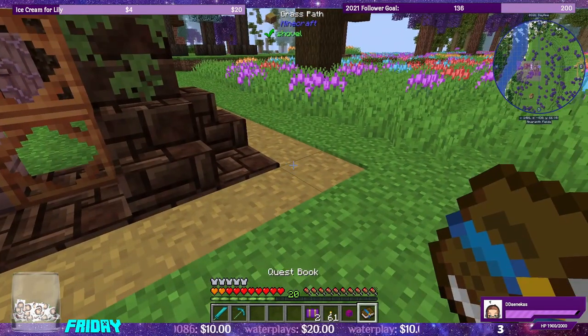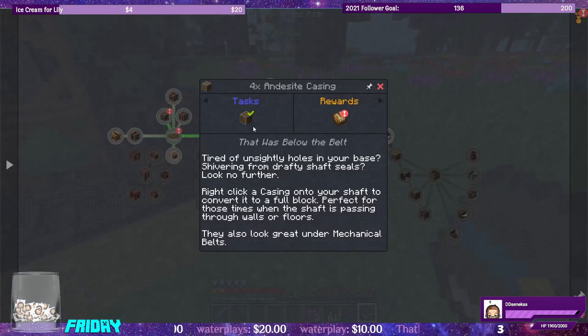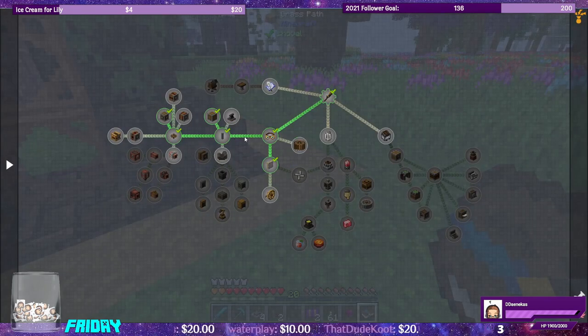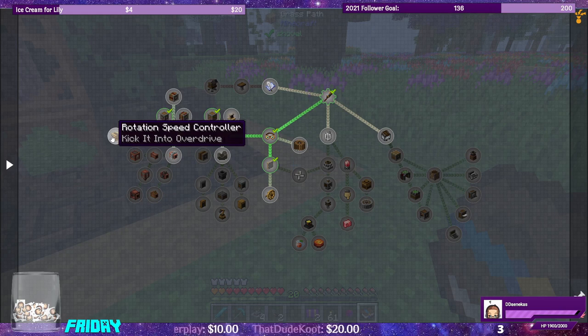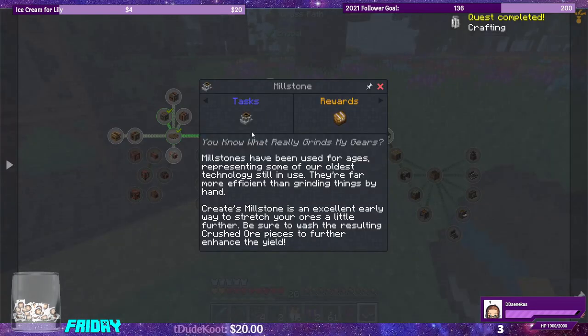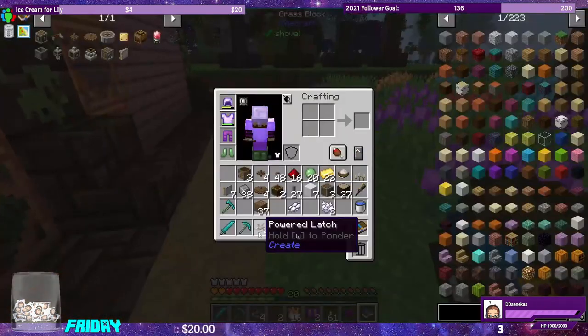Let's see in the quest book where we're at next — CREATE. We did the andesite casing, the cogwheels, and the gearbox. So we have cool stuff like mechanical belts we can work with now. We can do the adjustable chain gear shift going towards the rotation speed controller. We need to do crafting. Let's do the millstone for Farmer's Delight — we need a copper gear. Let's grab some copper. There's our copper gear.